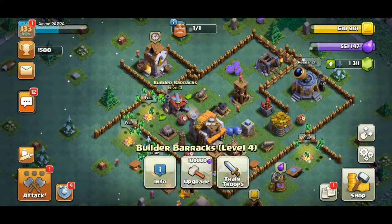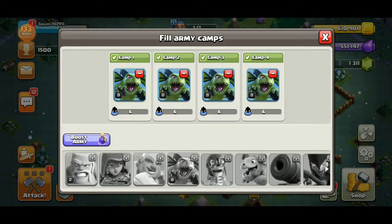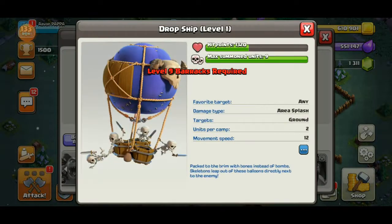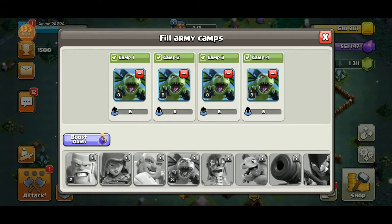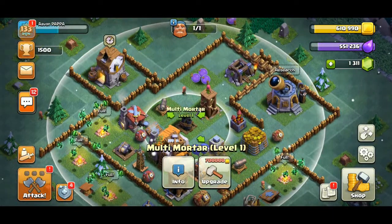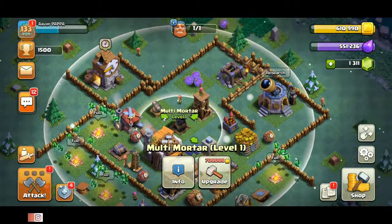How many troops are there? Okay, baby dragons will be the most effective for air attacks. There's also the dropship — not that worthy, but okay. The decision I've made is to upgrade the bat, but there's not enough space.